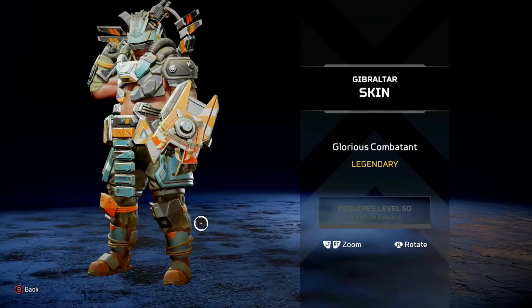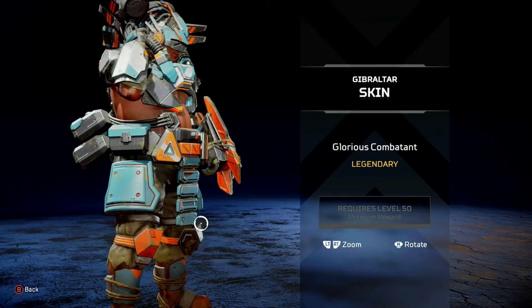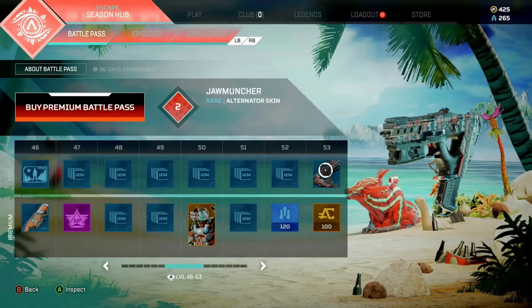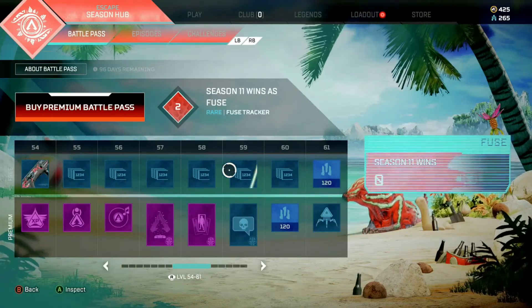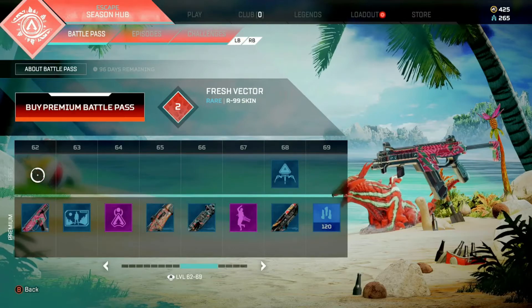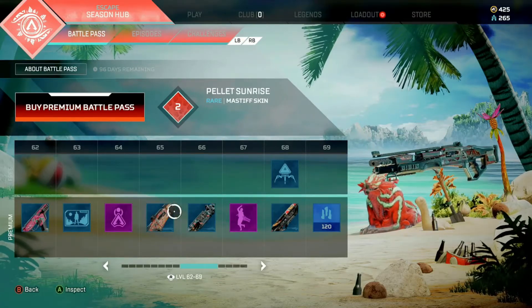What I'm showing off here are some of the skins included in the battle pass. There's a Jabota skin — out of all the skins I've seen on this battle pass, that has to be my favorite. It looks dynamic, looks really good. I'm also showing off some of the weapon camos included in this battle pass.